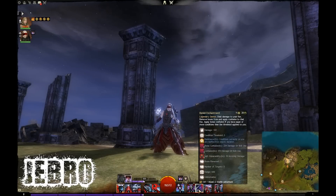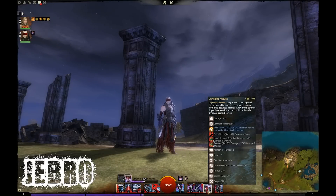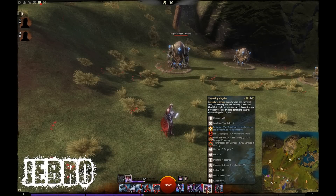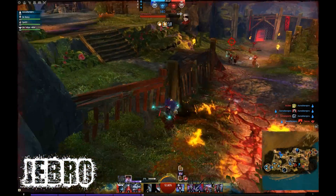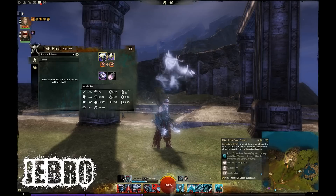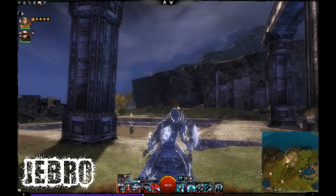Banish Enchantment deals damage to your foe, removes boons, and applies confusion. You apply bonus confusion if you have equal or more conditions than the threshold — the damage threshold is 3. That's 6 seconds of confusion on skill use. It removes 2 boons, hits up to 5 targets, and is unblockable — which is incredibly useful versus Guardians, Warriors, Engineers who convert conditions to boons. It's also great for removing stability to prevent enemies from securing downs on your allies.